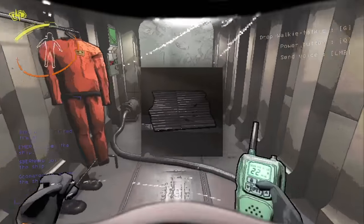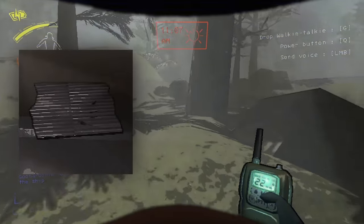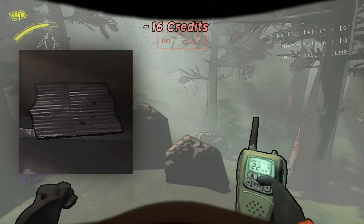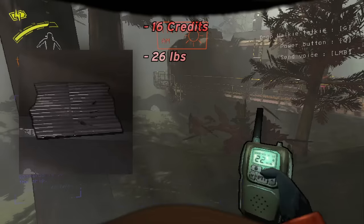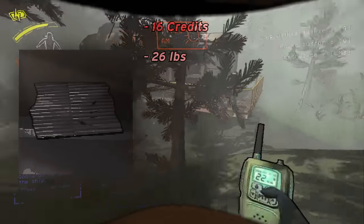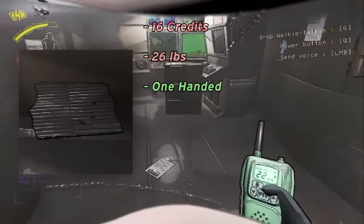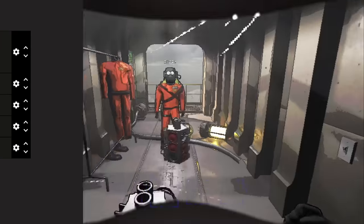Metal sheets — boy, these things are worthless. They don't even average 20 credits, coming in at a pathetic 16 credits. They also weigh 26 pounds. The only two redeeming qualities are that there are typically a lot of them, and they're one-handed. That's pretty much it — they just weigh you down. Bottom of D tier. If there is an F tier, this would be the only thing in it.